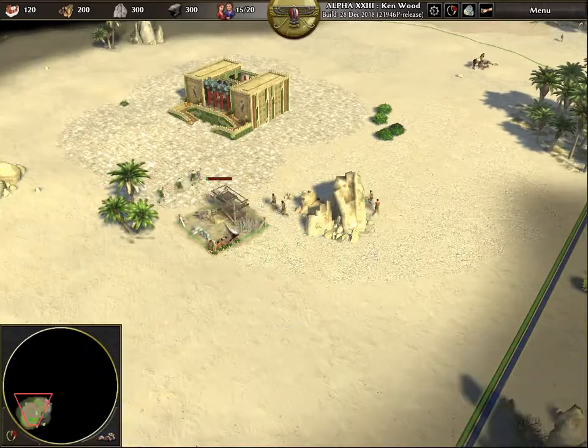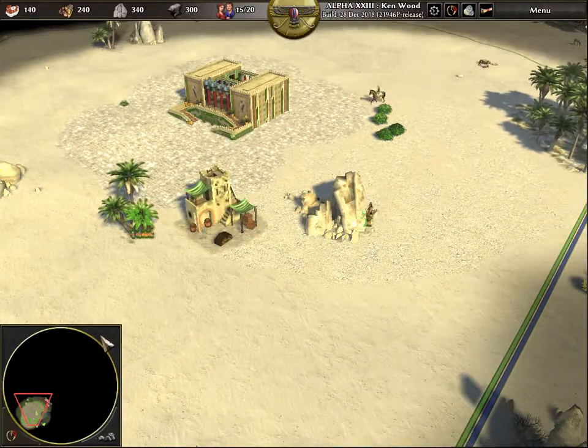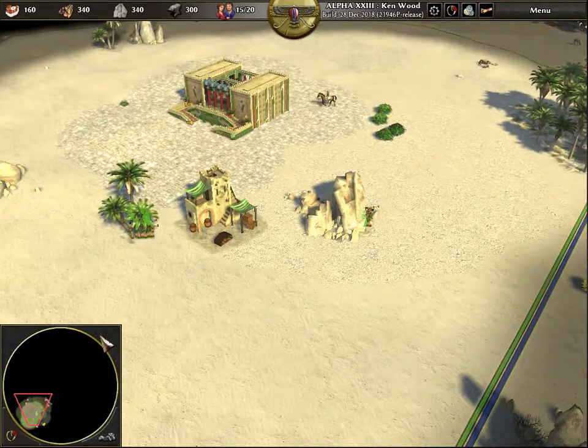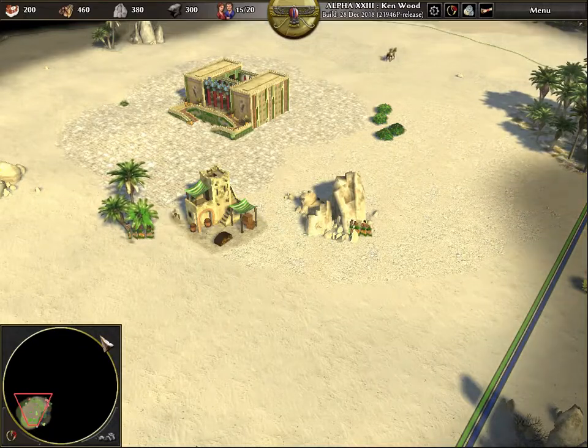First, build the storehouse near some trees, or maybe stone or metal. Now workers will drop their gathered stuff in there without a hassle. And just like ATMs, they all go straight to your account — don't worry, they won't rip you off, you'll get the full amount.